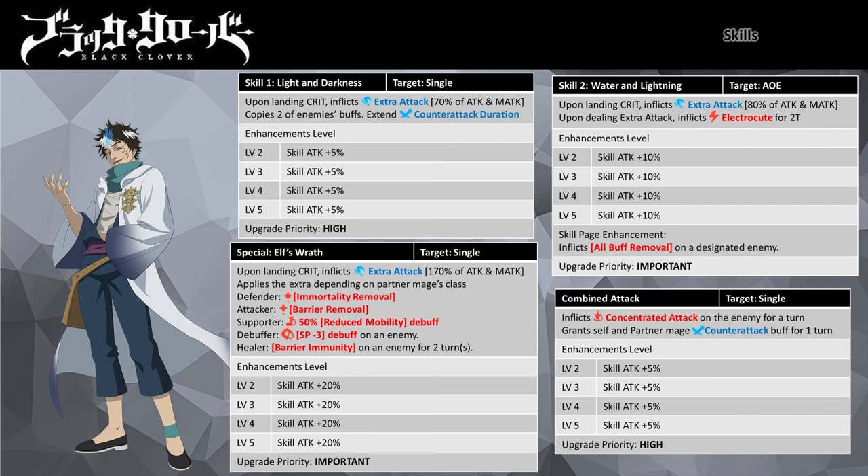You can use his Skill 2 to constantly refresh his Electrocute continuous damage debuff while using Skill 1 to extend any Counter Attack buff. If you pair Ria with mages that provide Counter Attack — like Clover Academy Charlotte or Ceremony Luck — in general, do make an effort to invest and upgrade his skills. Being a damage dealer, Third Irea will need these upgrades as this is the norm for all attackers.